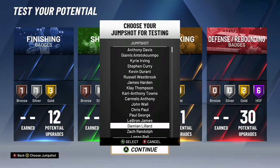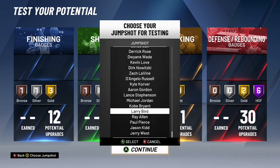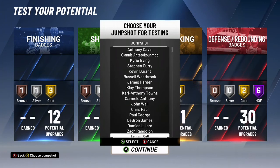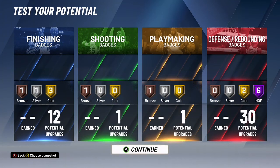Jumpshot — let's put on a big man jump shot, only a quick jump shot. Let's go with Dirk. Giannis... I think we're going to go with Dirk here. Yeah, let's go with Dirk.